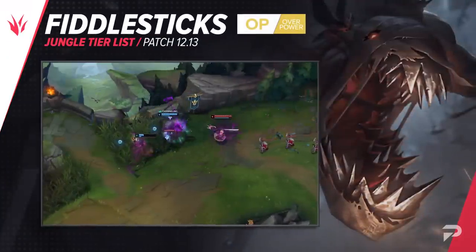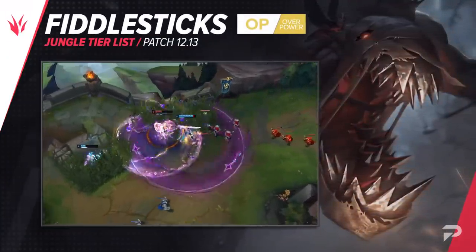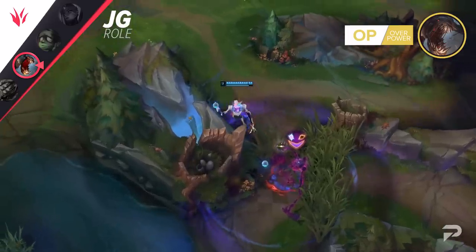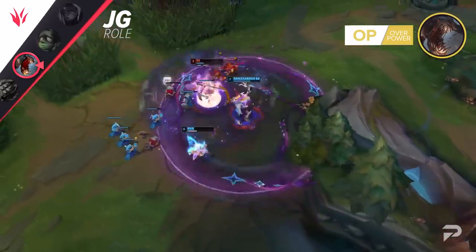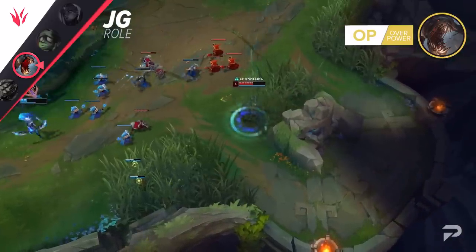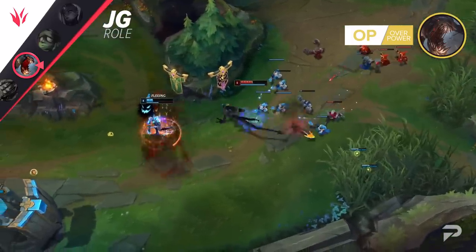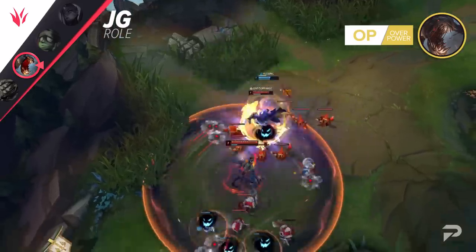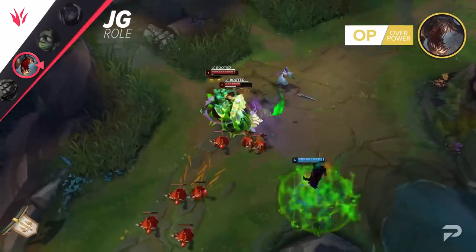Fiddlesticks is going to be another champion that deserves to be a tier higher than we placed him going into this patch. While the numbers on the buffs may not seem all that huge, adding a quarter of a second to his fear is actually a lot bigger than it sounds. Assuming you're landing good ultimates, that extra 0.25 second is being applied to multiple champions — maybe even the entire enemy team in an ideal situation. They're forced to stay in range of both his ultimate and his drain, which also got buffed this patch, giving him much stronger teamfighting. Since teamfighting is the entire reason you pick Fiddlesticks, it makes sense that even a small nudge like this could push him to the very top of the jungle.